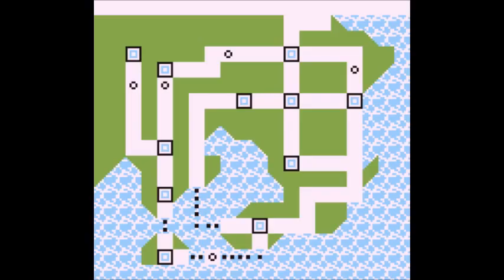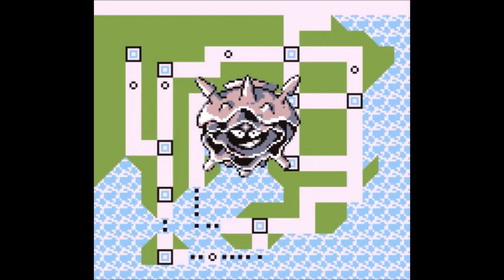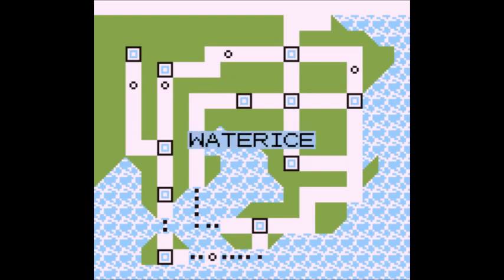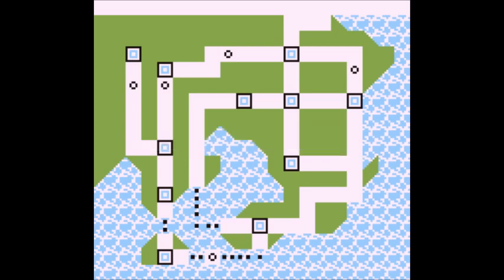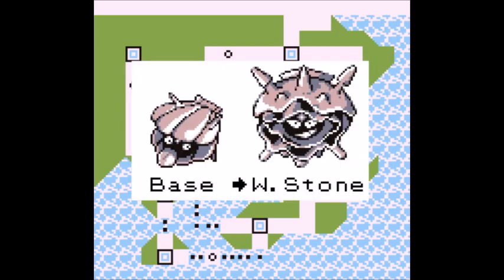Last but not least, we have the bulky fish, Cloyster. It might be surprising, but Cloyster is great too — it has high defense and balanced stats, and good moves. Cloyster is useful because it's a water-ice type, being offensively powerful against many opponents in Kanto. Getting Cloyster is tricky: first get the Super Rod, then go to Vermilion City's harbor and fish for Shellder. Then go to the department store, buy a Water Stone, and use it on Shellder to evolve into Cloyster.